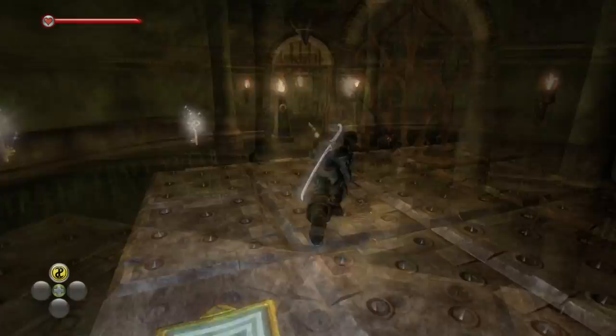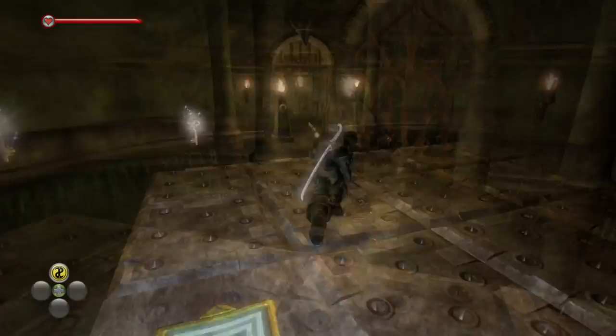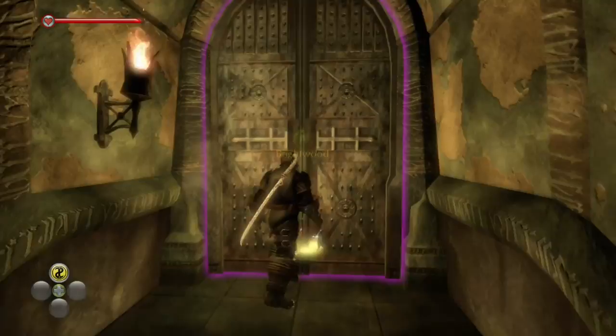There's a silver key here if you want it. Once you're done with that, just run upstairs. There's going to be a chest here — it's not the chest you want, but you may as well open it anyway. And then go right out this door into Brightwood.